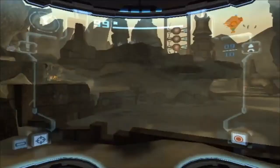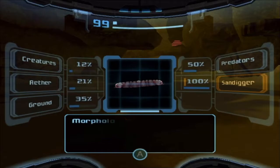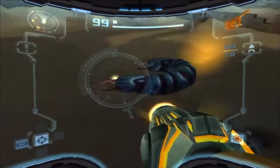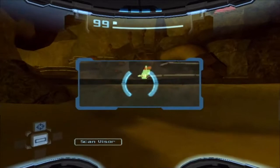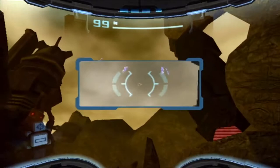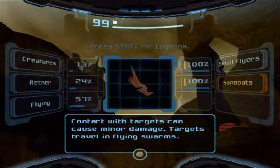Welcome to our first major area in the game — Agon Wastes. It's kind of like a desert, a wasteland, like badlands with storms. There are a bunch of new enemies to scan. This sand digger pops up out of the ground — it has two heads and alternates which end it shows; shoot both ends to kill it. There are also sand bats flying around, just common enemies that get in your way. The save room is just inside this door.